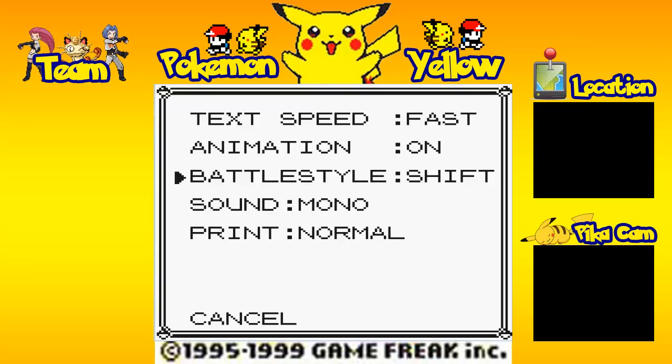We've got battle style, which can be set to shift or set. Shift allows you to switch your Pokemon whenever you want. Set means you're going to have to use that Pokemon until you faint or the battle ends. And sound — you can change the sound as you can hear.